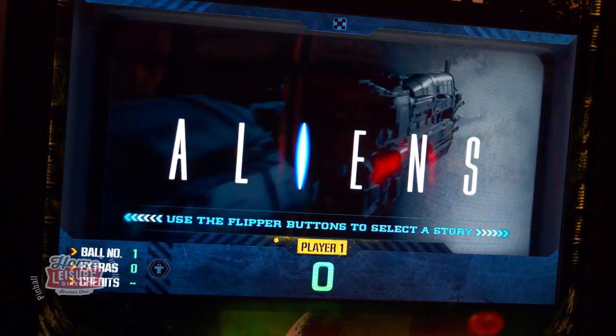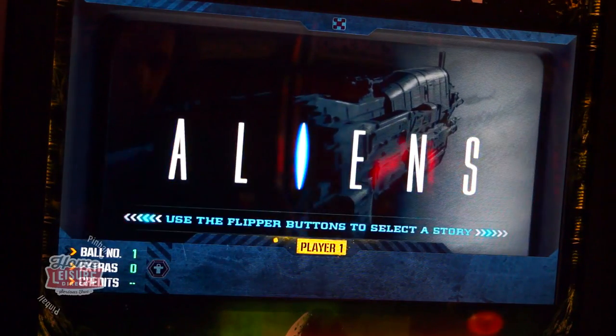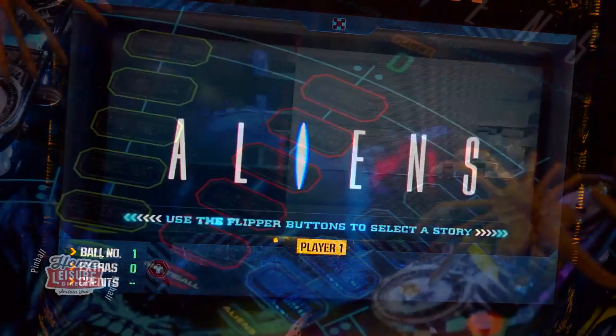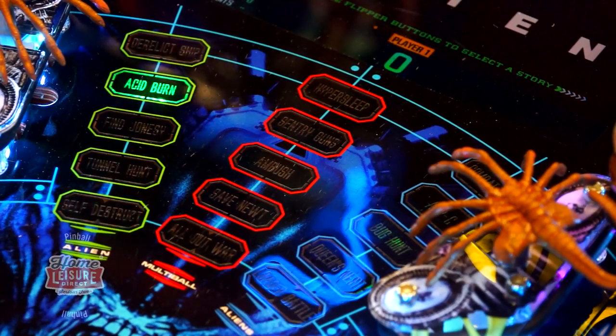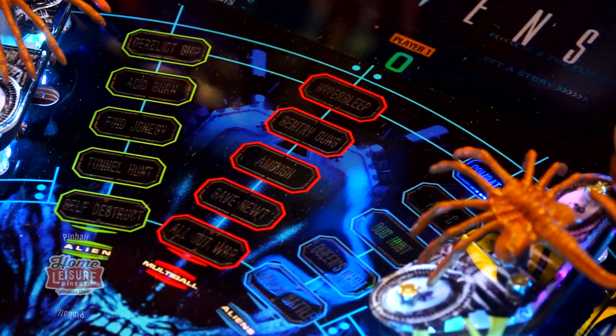The Alien game itself is split into two main parts, which you choose right at the start of the game. You can either choose the more tense Alien side or the more action-oriented Aliens side. Each movie has four modes to play through, which is then finished by a mini wizard mode before progressing to the other movie that you didn't select.